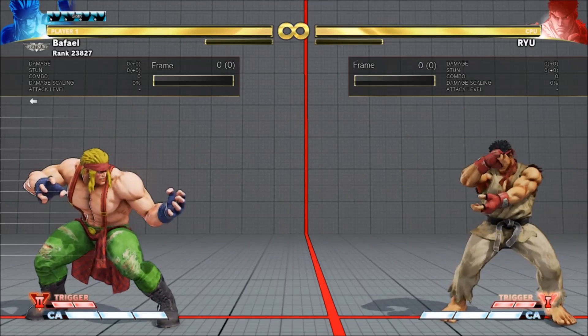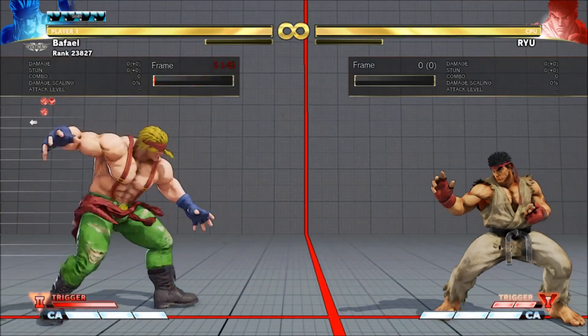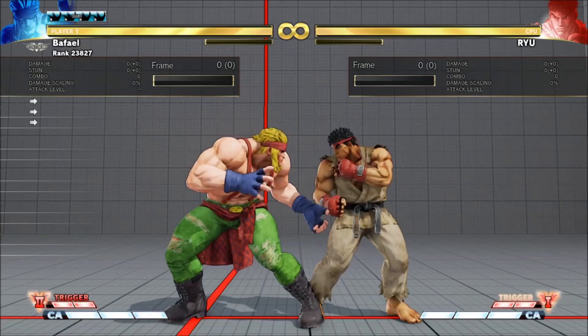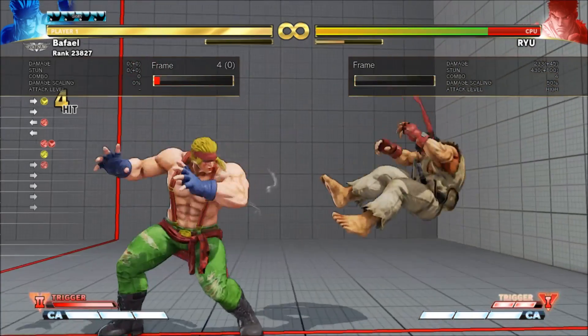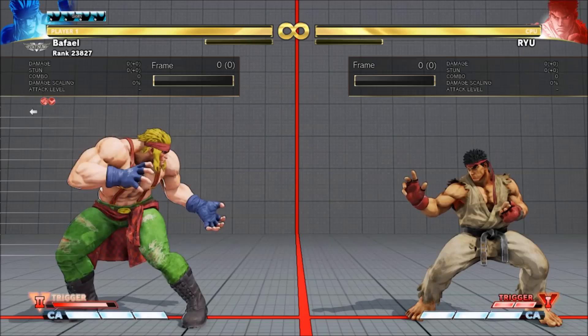Alex's V-Trigger 2 is Rage Boost. It gives him access to a couple of his command grabs from Street Fighter 3. The install is the same as V-Trigger 1, so the same combos work. When in trigger, hitting Fierce and Renhaus again gives Alex a jumping spiral DDT.